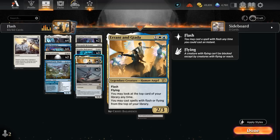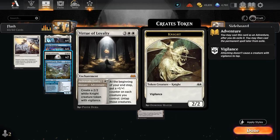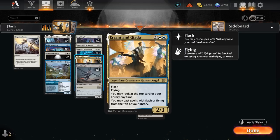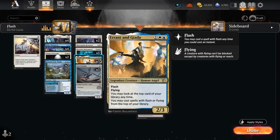A 2/3 with flash is also pretty good at ambushing some of the smaller creatures in Standard, since people are used to playing around the 2/2 knight token from Virtue of Loyalty, but they're not necessarily used to playing around a 2/3 with flash. So we can potentially eat some two-powered creatures with it and then start playing spells off the top. Now one card that would synergize well with Errant and Jada is Leyline Binding, but I wanted to stick to a two-color mana base, so we still have some nice additions from Wilds of Eldraine.